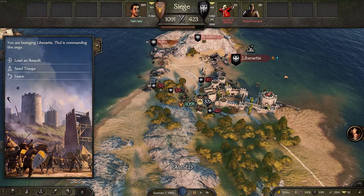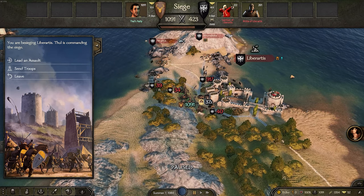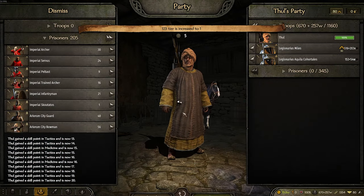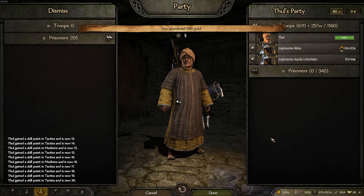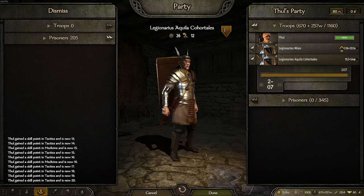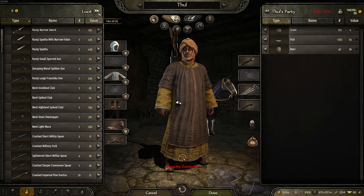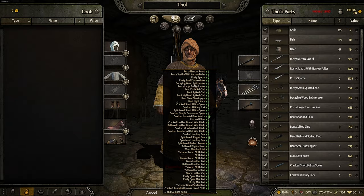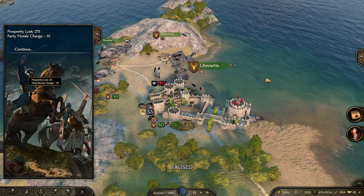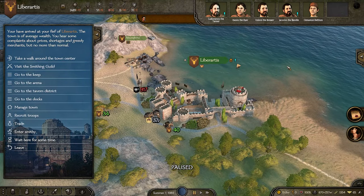Obviously the first thing you're going to need is a city. We're currently sieging one right now with my thousand man army. We'll go ahead and conquer the city right away, take some of the prisoners — that'll be useful to show off as well. I've also got some beautiful Roman soldiers as my front line. I'm using the Eagle Rising mod and Cal Radio Expanded as well. We'll show some mercy to the city and conquer it.